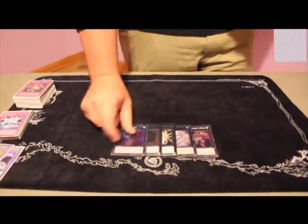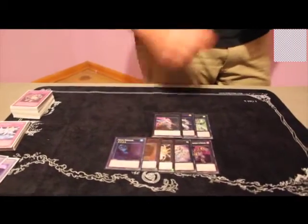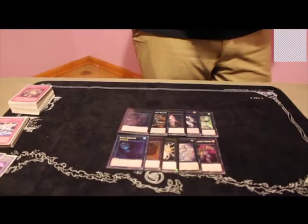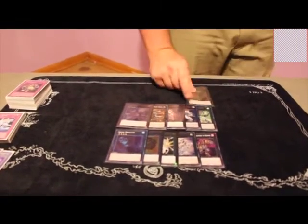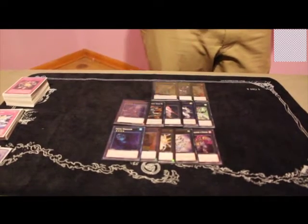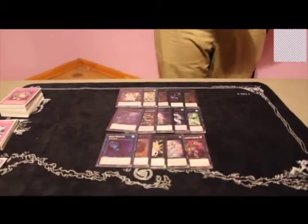Cowboy and Dweller for the first five. Next five you've got Emeral, Exciton Knight, Castel, Giant Hand, and 101. And then the last five are Brotherhood, Tiger King, Dark Rebellion, Constellar Pleiades — wait, Seed Dragon, Kegasuchi. And then the last two are the Rank 5s: Pleiades and Diamond.